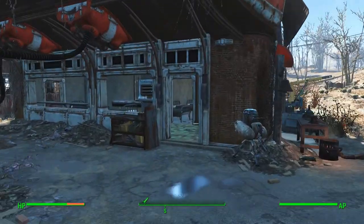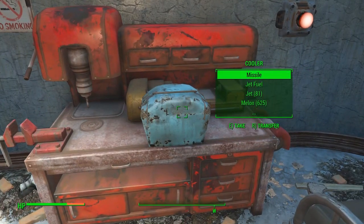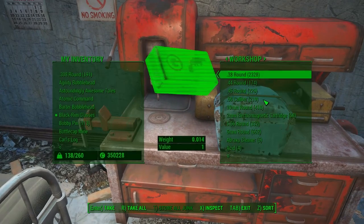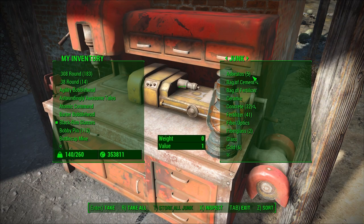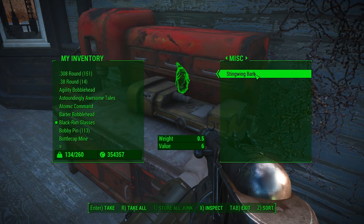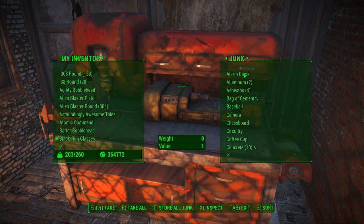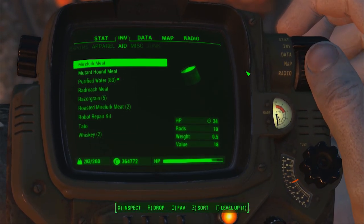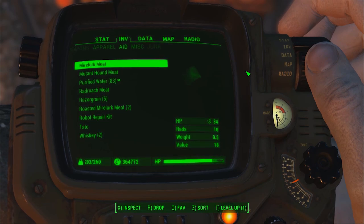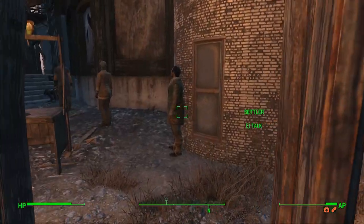Finally, to wrap up this episode, we went around every single settlement we have and collected the money from stores. From the last few days of in-game time, we collected around 12,000 caps. Although in the grand scheme of things it's not a lot, this means that in most settlements where we built three trading stands only, we already made back our 900 caps invested. And from this point on, we only get profit, which is really, really good.